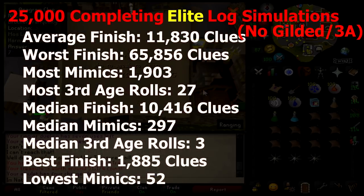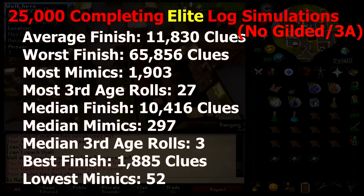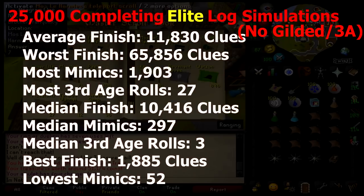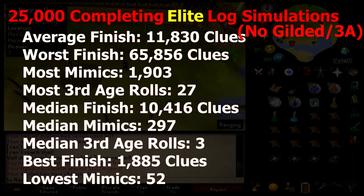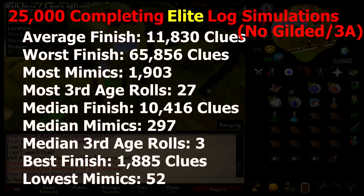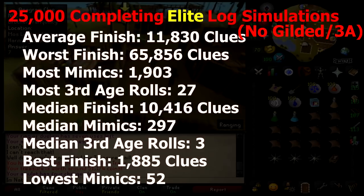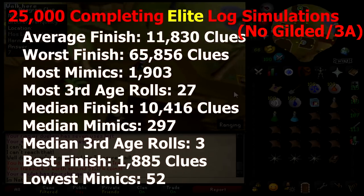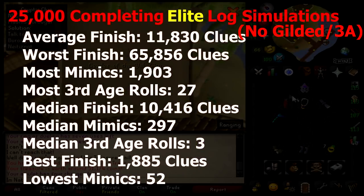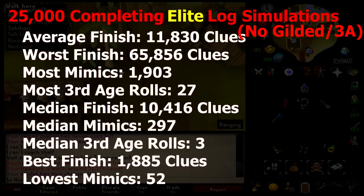Just like hard clues, I took out the third age and most of the mega rares for a second simulation. This time I actually kept some of them — I kept the ring of nature, the lava mask, pretty much anything that wasn't gilded or third age. When I did that, the average finish was 11,830. The worst luck finished in 65,856. The most mimics anyone obtained was 1,903 and the most third age rolls was 27. The median finish was 10,416, with a median of 297 mimics and 3 third age rolls. The best finish was 1,885, with the lowest mimic count at 52 and of course the lowest third age rolls at 0.